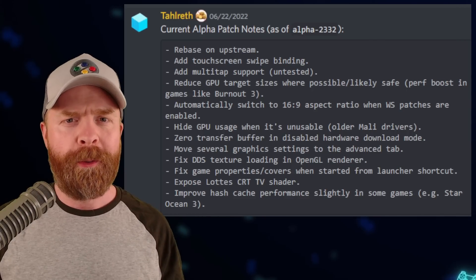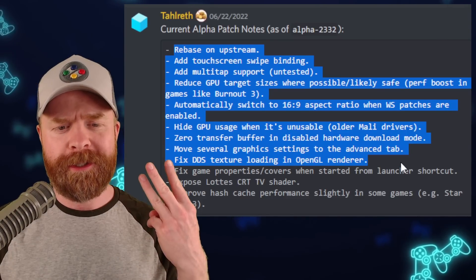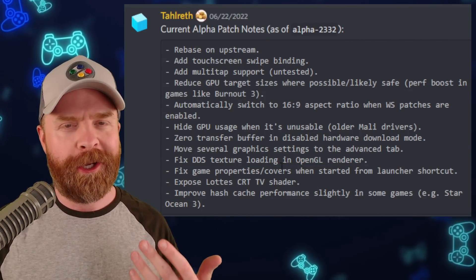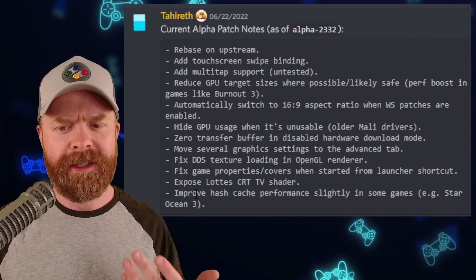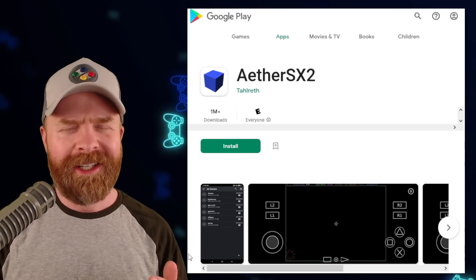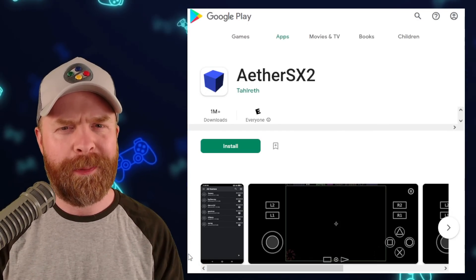Now if you're coming from Google Play, there are a ton of new features here, and we've covered these in previous videos. However, if you've been keeping up with the development builds, there are three new things: fixed game properties covers when started from launcher shortcut, a brand new CRT shader, and improved hash cache performance slightly in some games, like Star Ocean 3. Aether SX2 is an awesome PS2 emulator on Android, and it's an awesome PS2 emulator in general.